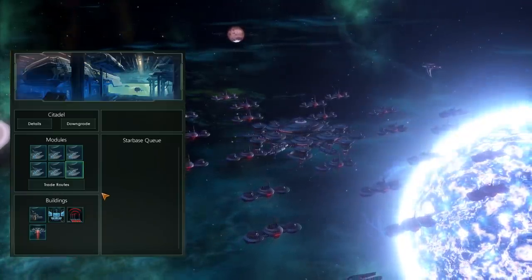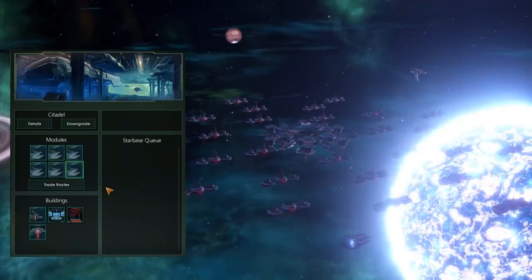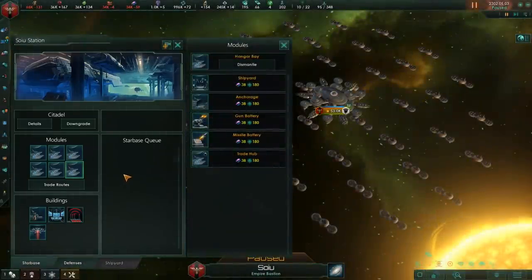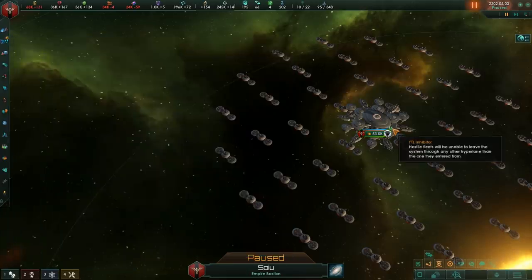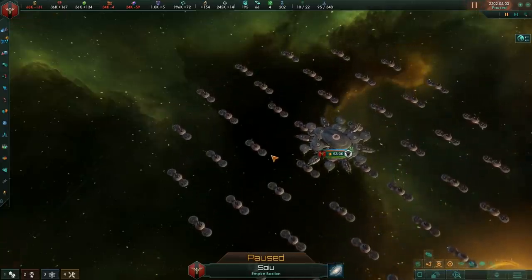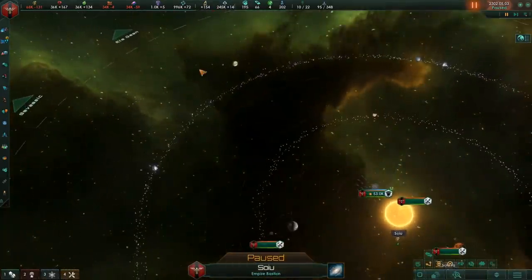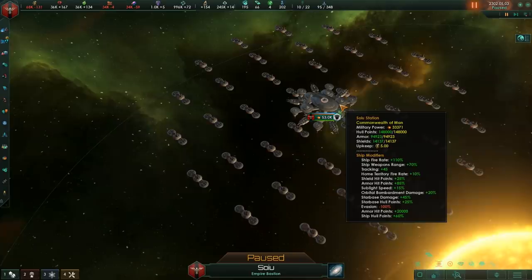The Citadel doubles in strength from the Star Fortress, gets additional platforms, and now has 12 medium guns. You can build Titans and Colossi on them, and you get one more building slot. Unless you're going for Colossi or Titans, there is really no reason to build a Citadel — it's a huge sunk cost, pumping alloys into something that can be destroyed relatively easily when a Star Fortress does the job better and cheaper.